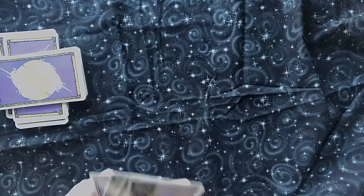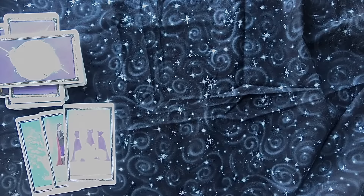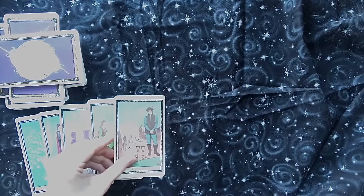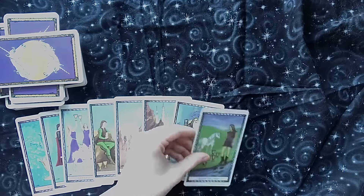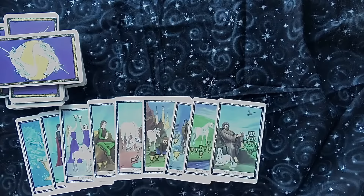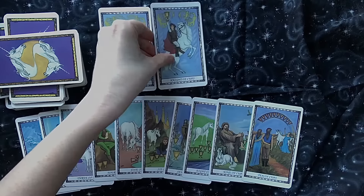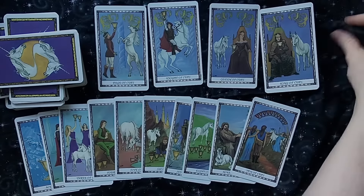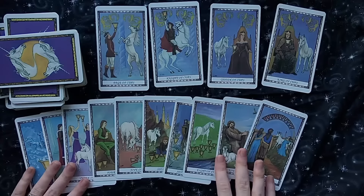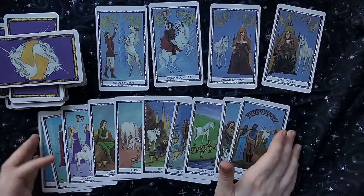To start we have the cups. We have our ace, two, three, four, five, six, seven, eight, nine, ten, and then we have our page, our knight, our queen, and our king. I'm laying them out quickly so you can get an overall idea, and hopefully if you need to pause and look at one in detail, that'll be easy.